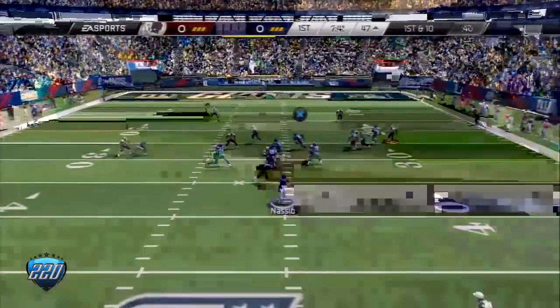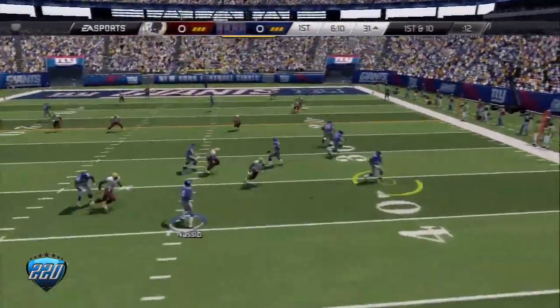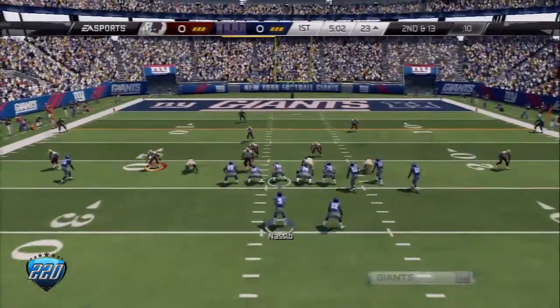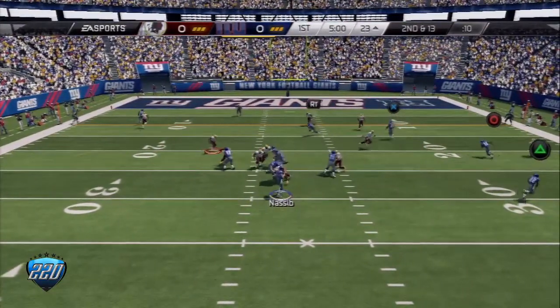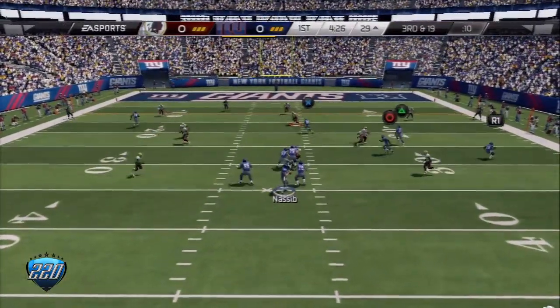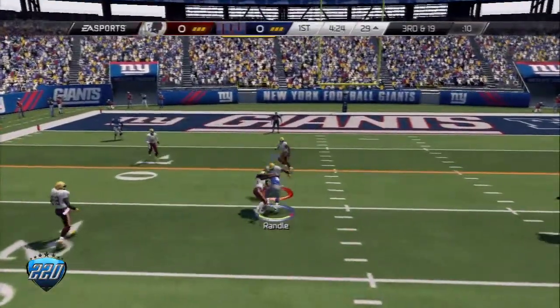Wilson lined up in the backfield. They're setting up a screen — gains 11. For the defense, Ryan Nassib from the shotgun. Quarterback taking the snap from the shotgun, on the spot.